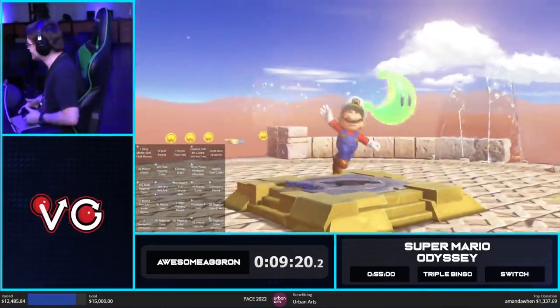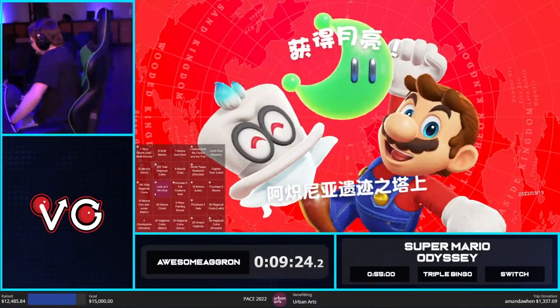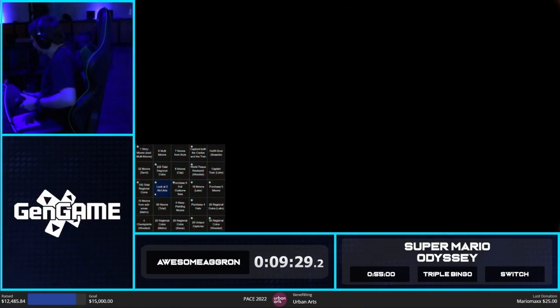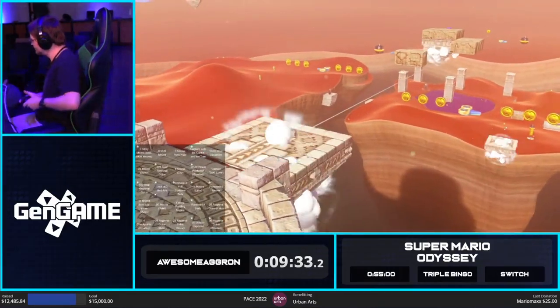Holding A while in the 2D section lets you bounce off the bullet bill when you land on it. Every Odyssey runner uses B. People roll cancel XYB — I don't know why people do that. So that is another story moon — we have two.